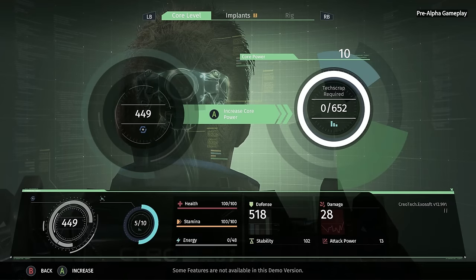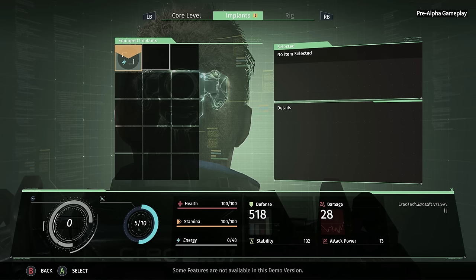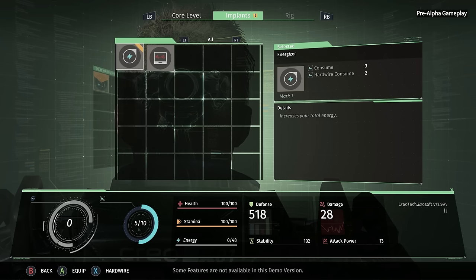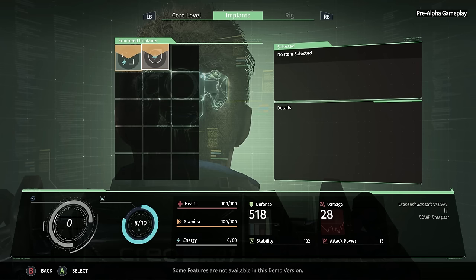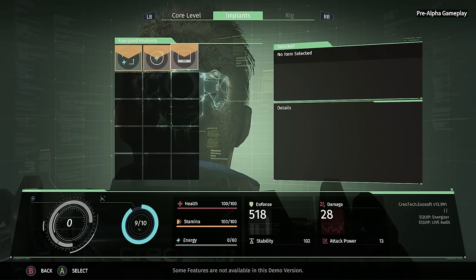We can use tech scrap at the med bay to level up our core power. Looks like right now we don't have enough to get a full level up yet, but that's okay because now we've banked that tech scrap so we don't lose it when we die. We also have implants — implants can have passive benefits, they can also be active injectables like Sebastian has been using to recover his health when he's low. All implants use different amounts of core power, so as you play the game you really have to balance the core power requirements against your personal gameplay style and the effects you think are most important.